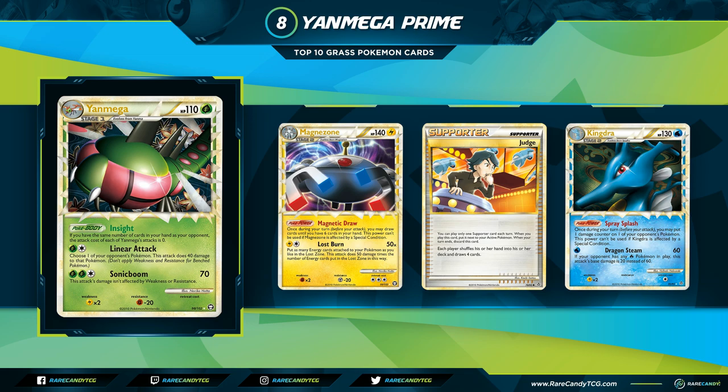For the attacks — both normally zero cost — Linear Attack lets you choose one of your opponent's Pokemon and does 40 damage to it, hitting benched Pokemon as well. Sonic Boom does 70 and this attack's damage isn't affected by weakness or resistance. Yanmega had one of the most dominant seasons of all time after its printing. At Nationals 2011, Yanmega was in all four top-four decks in Masters, all four top-four decks in Seniors, and also won Juniors in the hands of Xander Pro playing the rogue Yanmega Vileplume Ursaring Rose Raid deck.